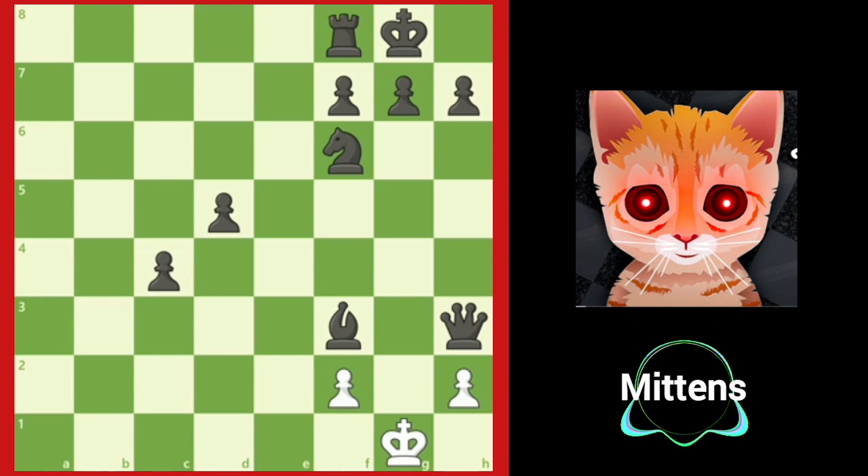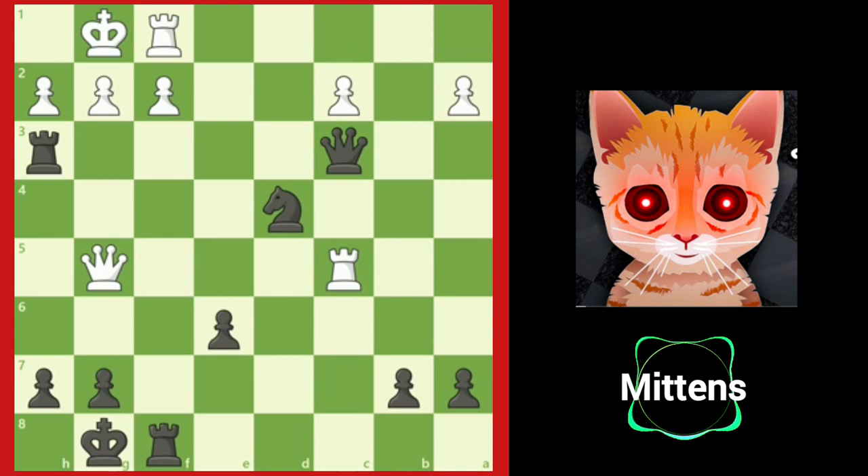Let's take a look at one more example. In this position, with black to move, American master Frank Marshall found an absolutely incredible queen sacrifice. Can you find the move? Marshall played queen to g3. It's hard to believe, but black is completely winning after placing the queen directly in front of white's pawns. Black is threatening queen to h2 checkmate, but this seems pointless because white has so many ways to capture black's queen. Surprisingly, white is completely lost and resigned the game.